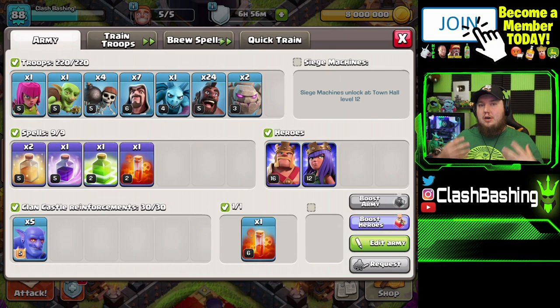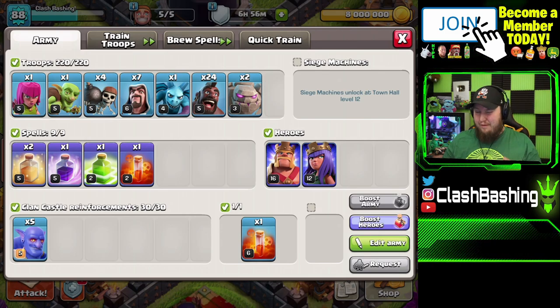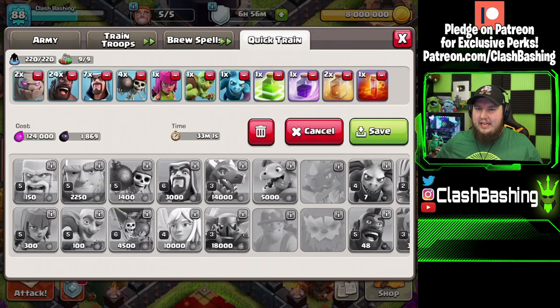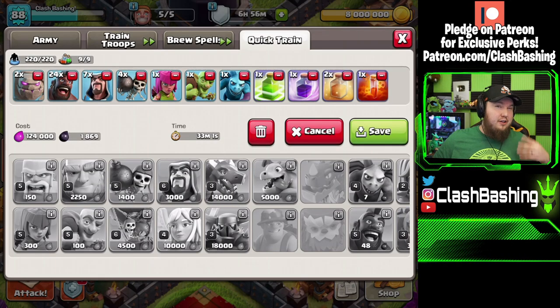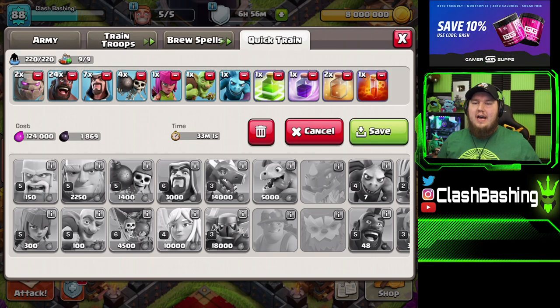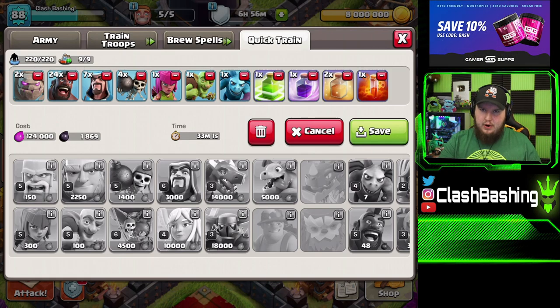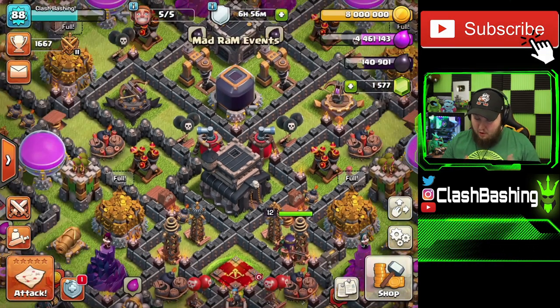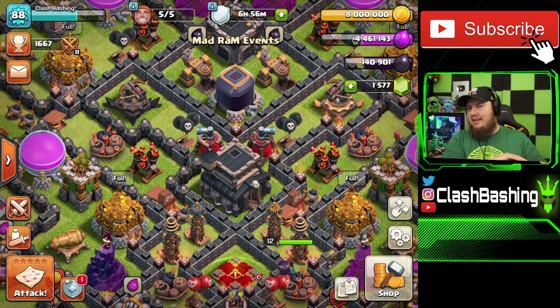We're going to talk about the fundamentals of this attack — how to use it, how to be effective with it — and we're gonna farm with it. I don't necessarily recommend farming with this army as it's pretty expensive on the dark elixir, and you should really be prioritizing dark elixir at Town Hall 9. But I want to practice and get better at the fundamentals of Go Hobo.